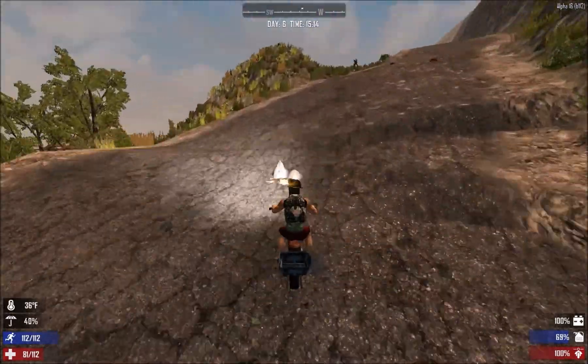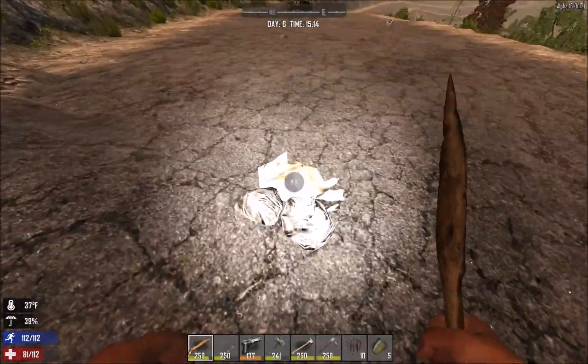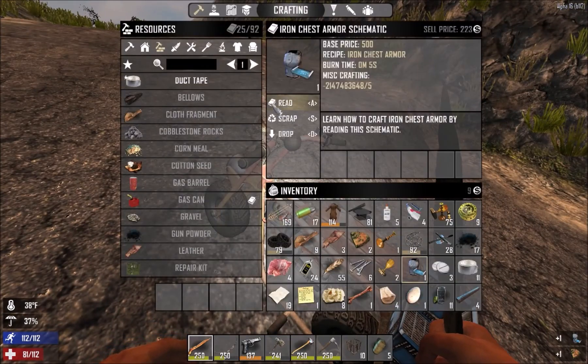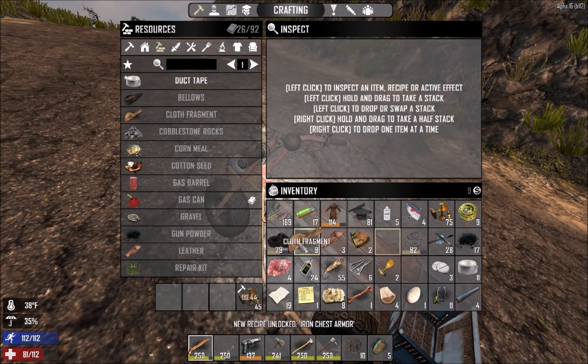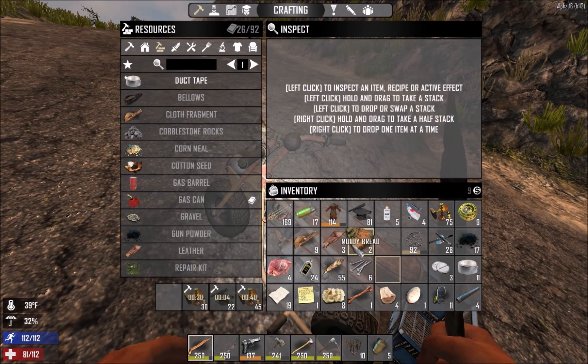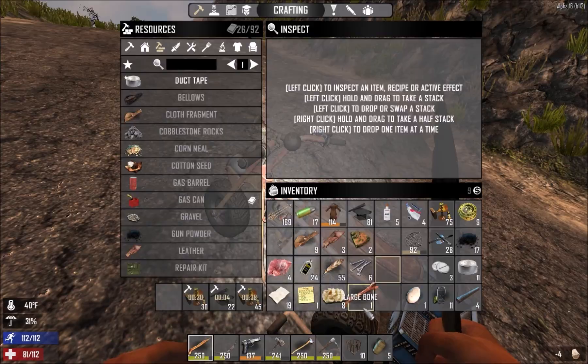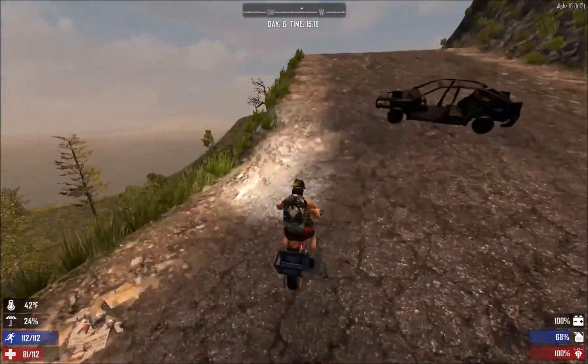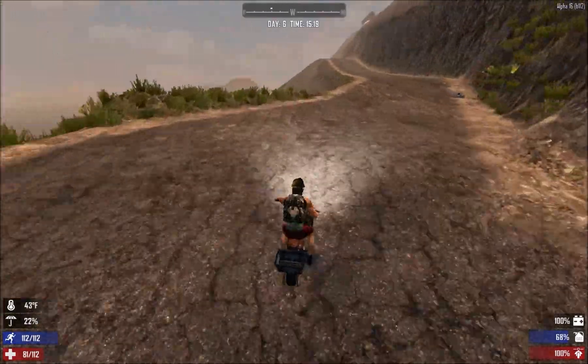Oh, chest armor! Let's make a little bit of space. We have minibike wheels too — I'm going to keep this for now and drop it later. We have a lot of wood at base so no need to keep it on me. We've actually explored quite far — it's nice having a minibike.